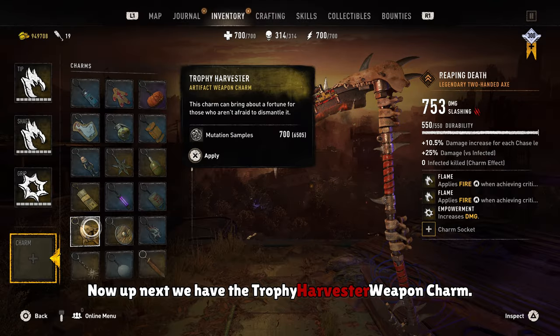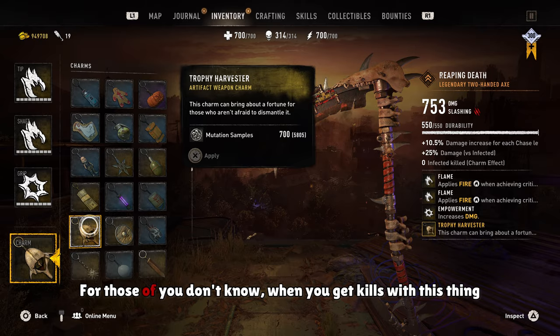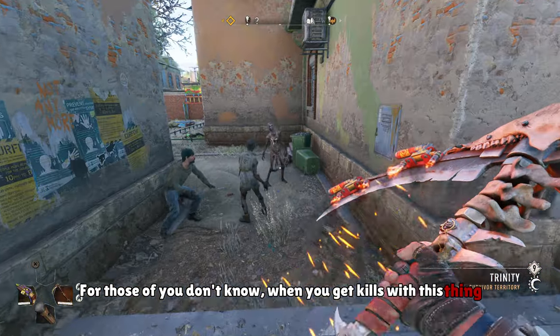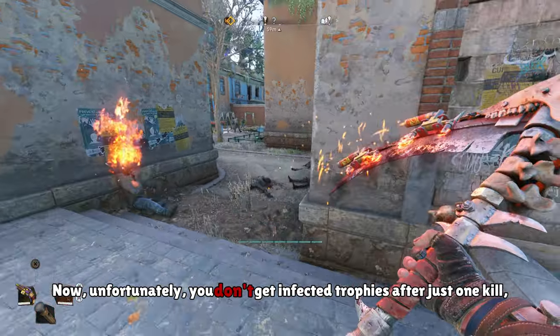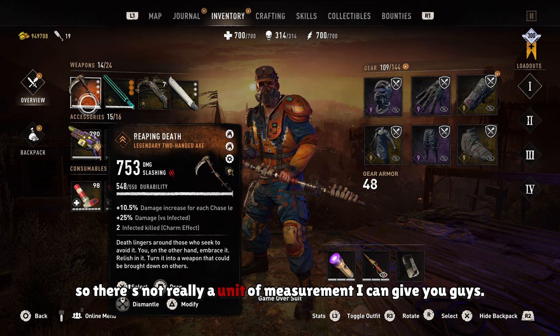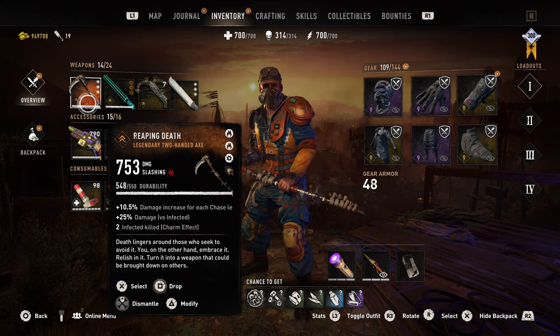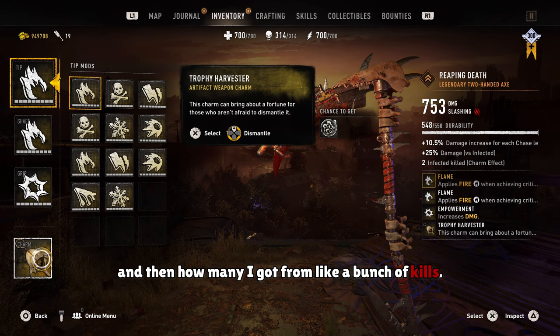Now up next we have the Trophy Harvester weapon charm. From the name you guys can probably tell what this does — when you get kills with this thing and then dismantle it, you will get infected trophies. Unfortunately you don't get infected trophies after just one kill, so there's not really a unit of measurement I can give you guys. But on screen you can see how many I got from 2 kills, and then how many I got from a bunch of kills.